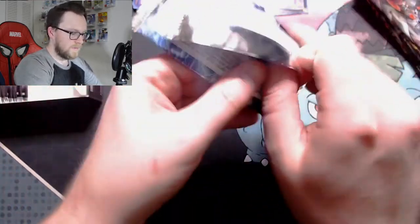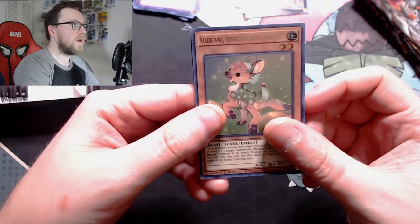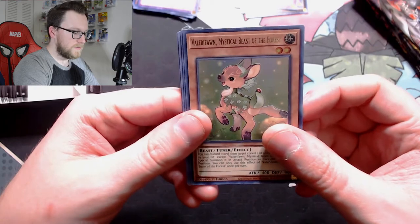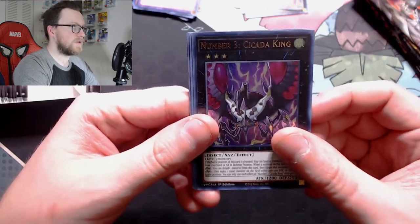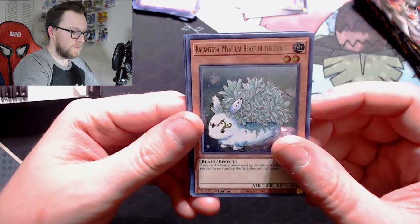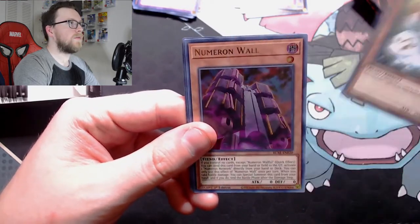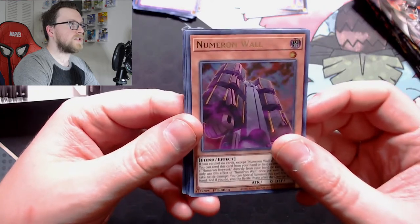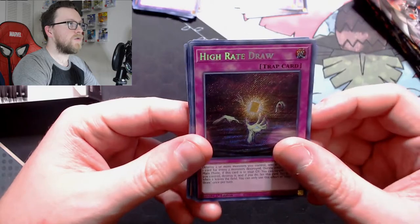All right, pack four. What is this? Balarfon Mythical Beast of the Forest, Number 3 Cicada King — because there are two Number 3's in this set — Kalantosa Mythical Beast of the Forest, we got both of them in this pack, Numeron Wall — excellent card, need this for the Numeron engine — and High-Rate Draw.